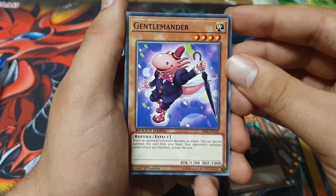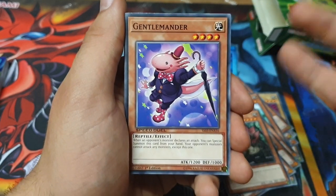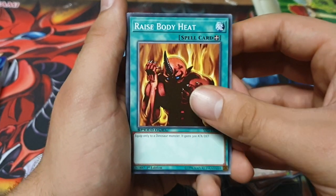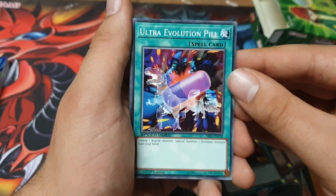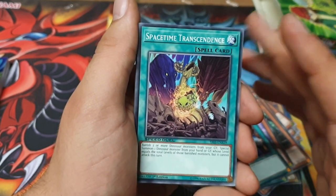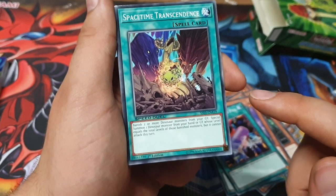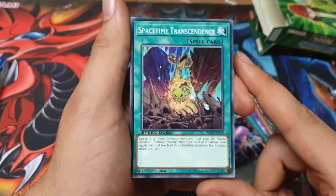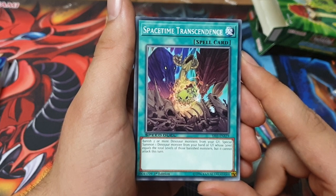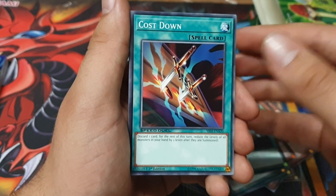When an opponent's monster declares an attack, special summon Gentleman from your hand; your opponent's monsters cannot attack any monsters except this one. Dinosaurs gained 300 attack and defense. Ultra Evolution Pill — tribute one Reptile monster, or just use Gentleman. Space Time Transcendent: banish two or more Dinosaur-type monsters from your graveyard, special summon one Dinosaur monster from your hand whose level equals the total levels of the banished monsters, but it cannot attack. Cost Down — this is the card's second reprint; the first was Battle Pack 3, which was notoriously awful.